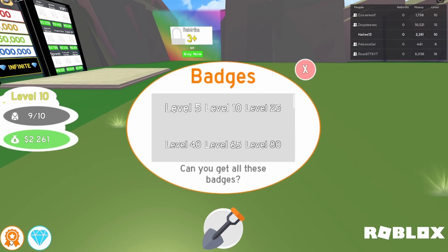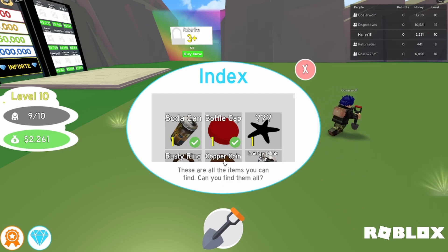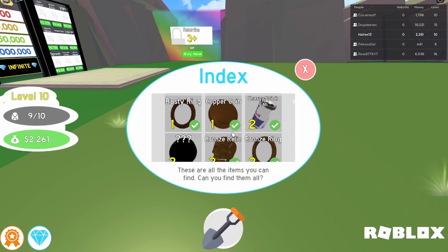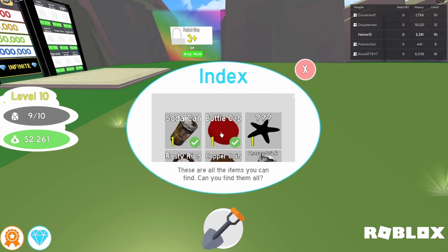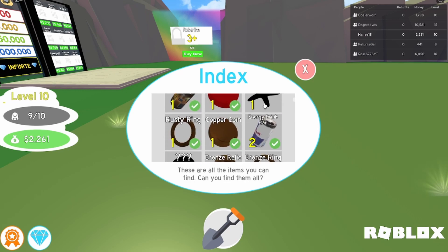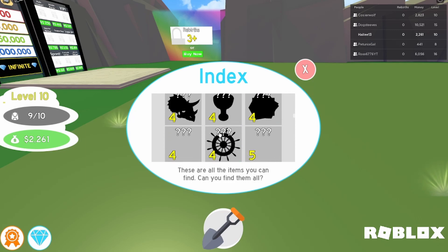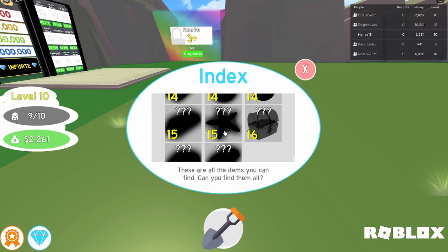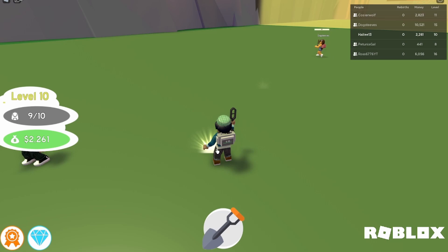I don't know how to read — I haven't even looked at all the stuff. There are different badges. I've already reached level five. What's the gems button? These are items you can find — can you find them all? I guess it's just different treasures and they unlock. So if you click on it you can see what you've actually found: soda can, bottle cap, Red Bull, copper coin, rusty ring, bronze ring, iron... so different tiers have different items.